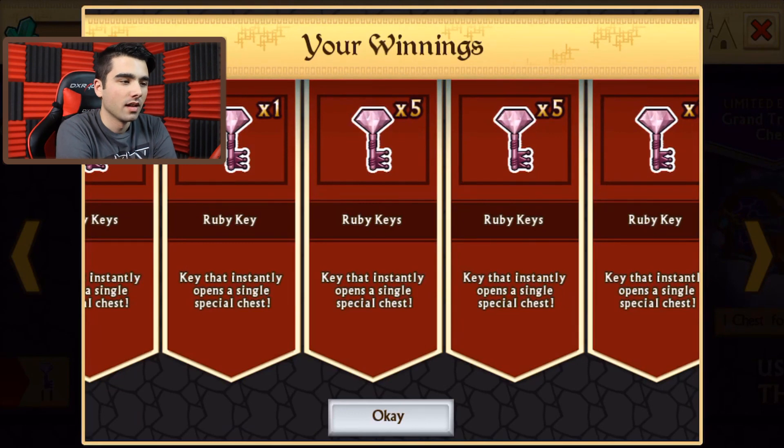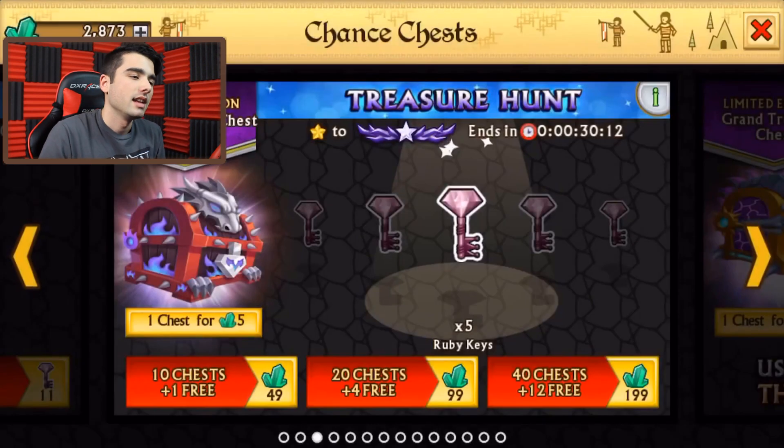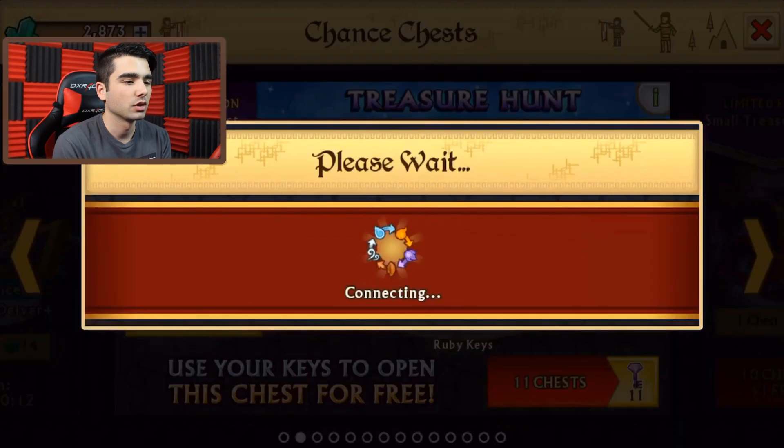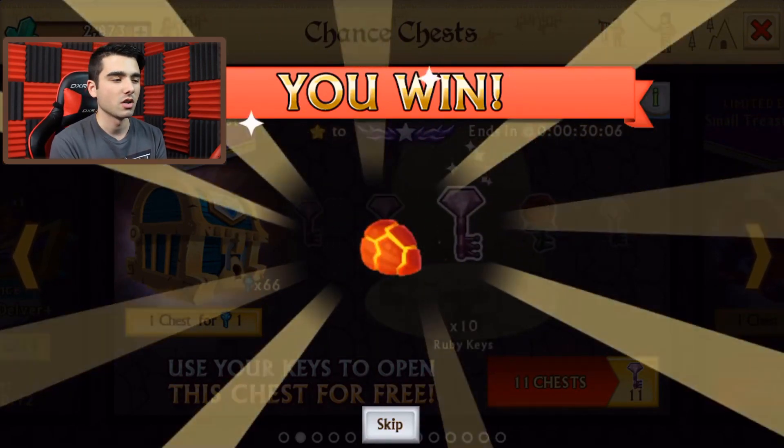So we're going to be able to open the other chest. I think it's 20 or 25 gems. Either way, way more useful to get this over here. So for five gems, we've got like 100 gems' worth of the other chest. Let's look at this beautiful chest — 66 keys. Hopefully we can get the armor. If not, we're going to be opening some more.